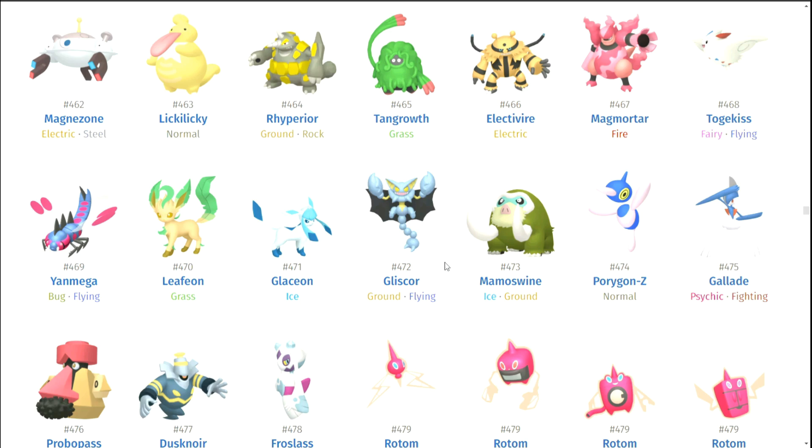Gliscor — I hear a lot of love for Gliscor, but I think you just have to be a Gliscor fan. Pretty okay shiny. Mamoswine — no. Porygon-Z — you finished it off well, Porygon-Z. I gotta tip my hat to ya. You look great. Gallade — you look pretty good too, the blue. Probopass — I like the gold. Dusknoir — you look very disappointing. So do you, Froslass.